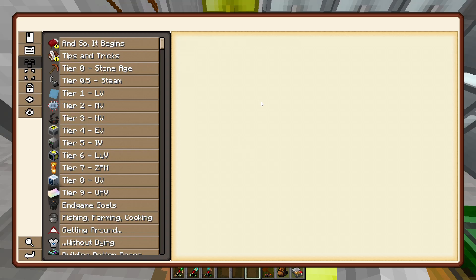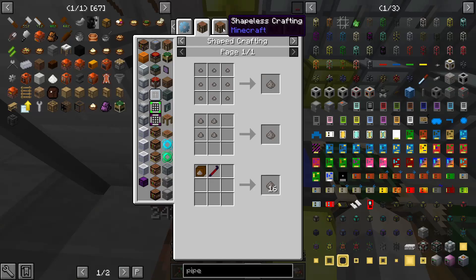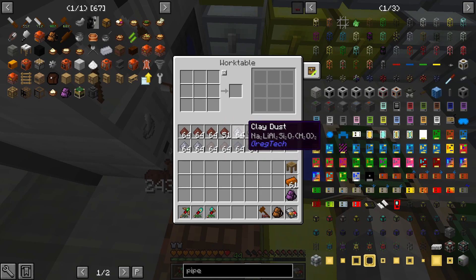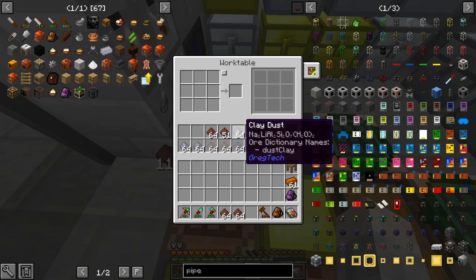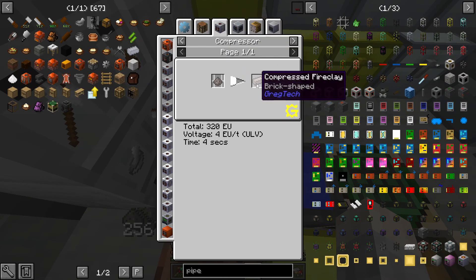I guess I can start working on the fire bricks now. The multi-block goal needs 72 gypsum per structure, so I might only be able to make one or two. Fire clay dust just needs bricks and clay, so I'll do two stacks right now. That's the fire clay dust, which then gets compressed, and that's going to take forever.